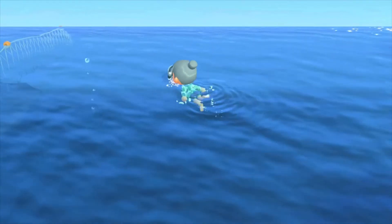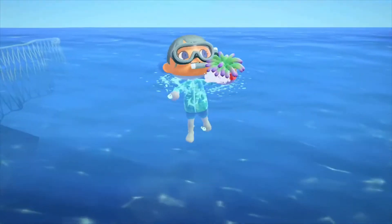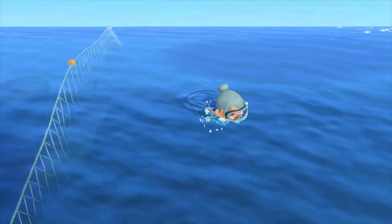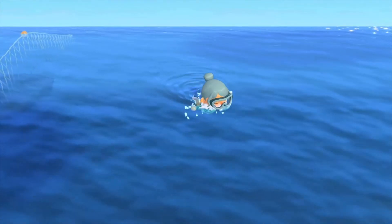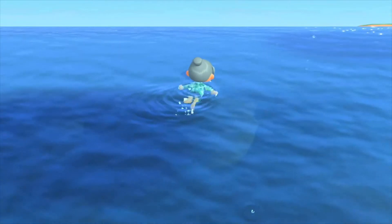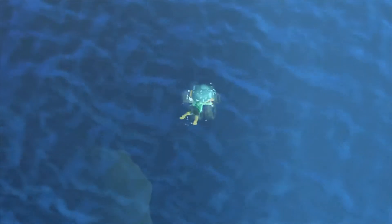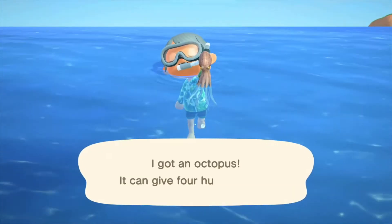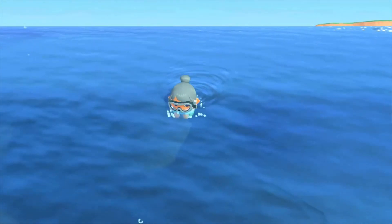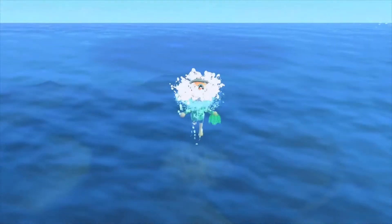Here's another one — that's a sea anemone, not for me. So yes, I'll just be cutting around to the few things I found. You can swim completely around your island, unlike New Leaf when you could only swim so far out. We got another octopus! Also, you can donate these sea creatures to Blathers in the museum and they will be on display.